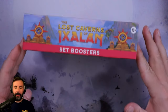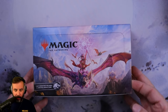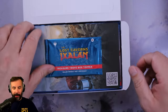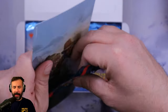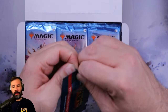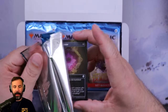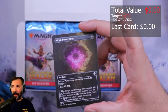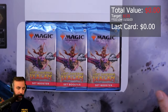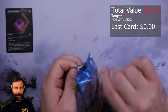What's happening everyone, today we are going to open a Lost Caverns of Ixalan set booster. It is also my birthday, so it will be a fantastic box, guaranteed — that's how it works! Let's do the box topper right from the jump. We get a Worn Power Stone, non-foil. Fine-ish. Worn Power Stone is boring — maybe one of the worst ones we could get.